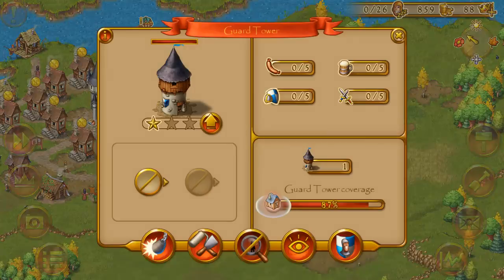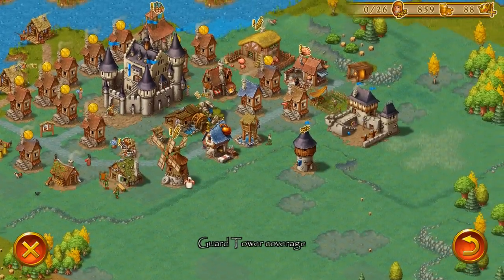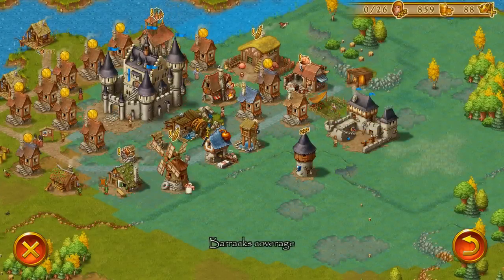If I want to see what the guard tower is covering, I just press the eye button. Same goes for the barracks - press the eye button and see the influence radius.